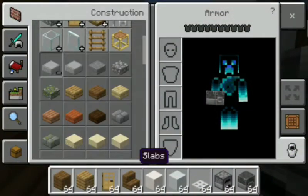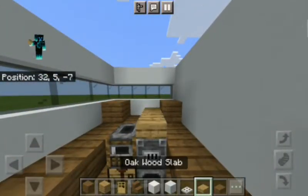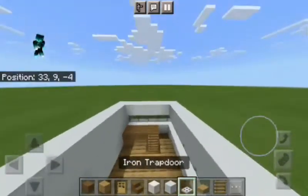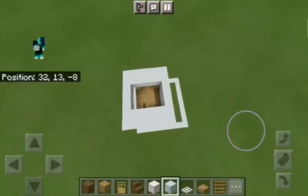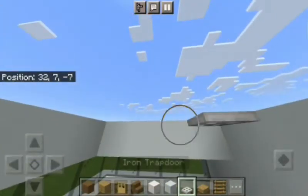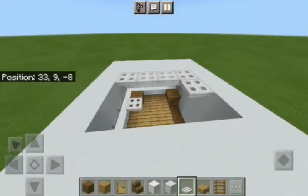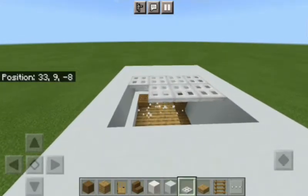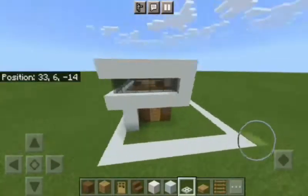After that keep some slabs right around here, and then some ladders to go up. Place some white concrete on this side and white concrete on the other side too. Then keep some iron trapdoors right here so you get some kind of ventilation. Do the same on the other side as well — so this is what we have got till now.